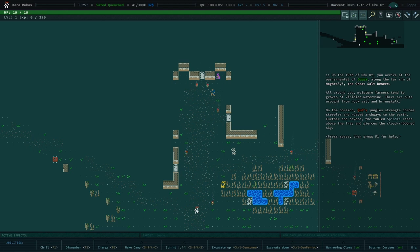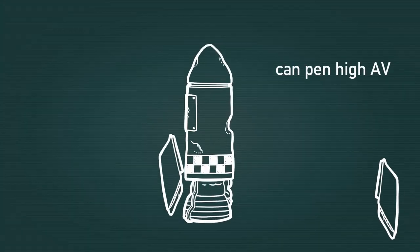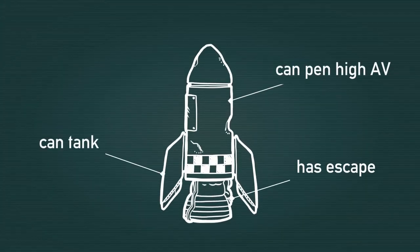Hello and welcome to my Caves of Qud tutorial series. Today we'll be playing and building a mutant. When it comes to playing Caves of Qud and advancing a character, you're in many ways building a rocket. Your goal is to optimize this rocket so that its trajectory escapes the atmosphere, or the endgame.